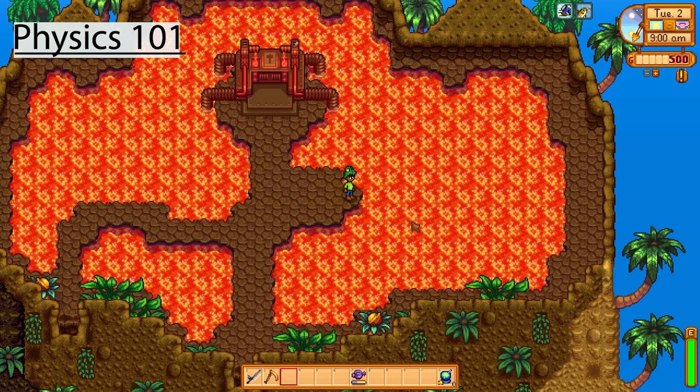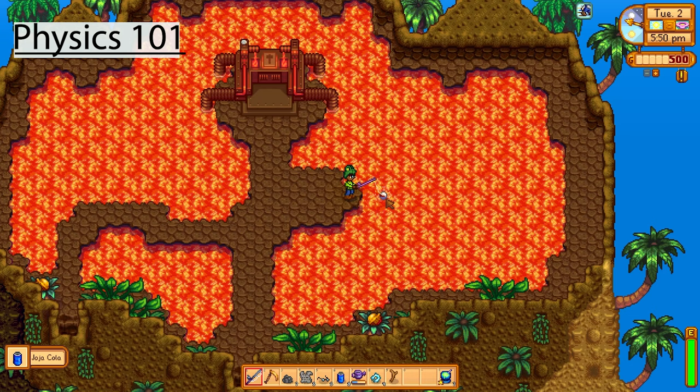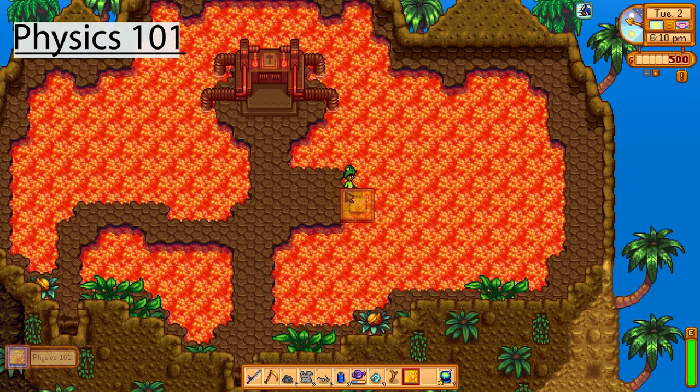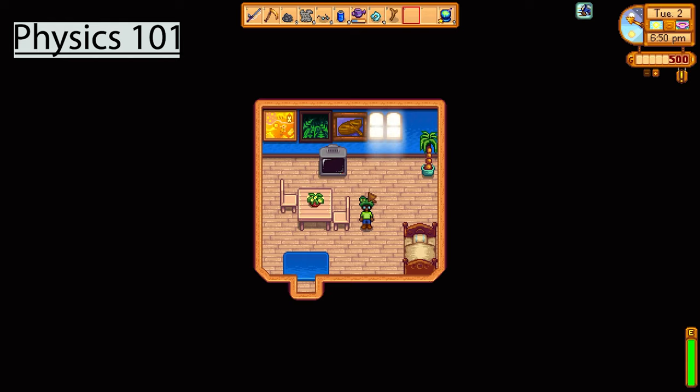You'll probably notice that I take sea foam pudding regardless of where I fish these things up — some of the secrets require a huge fishing skill to actually reach the desired place. This next one is the Physics 101 picture, which you can hang up inside your house. This one took ages to fish out — about 20 minutes of fishing. As you can see from all the trash accumulated in my inventory, it took quite a number of attempts and it's very rare, but it was well worth it because it looks awesome.